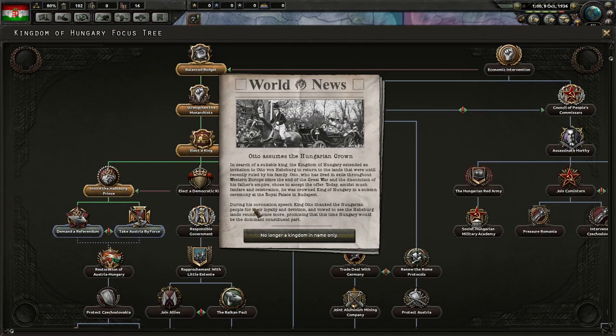We've invited the Habsburg Prince. Otto assumes the Hungarian crown. In search of a suitable king, the Kingdom of Hungary extended an invitation to Otto von Habsburg to return to the lands recently ruled by his family. Otto, who has lived in exile throughout Western Europe since the end of the Great War and the dissolution of his father's empire, chose to accept the offer.